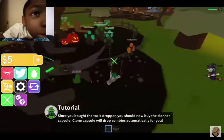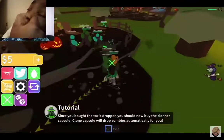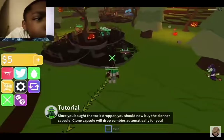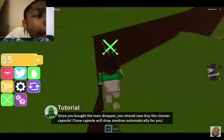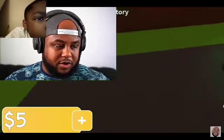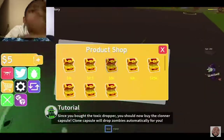All right, let's go get some more zombies. What about a tier three? Can I get one of the tier threes? Tier threes are a little strong, guys. Okay, tier one. I'm almost dead — this guy wants me so bad. Since you bought the toxic dropper, you should now buy the cloner capsule. Okay, that's 300 bucks though, bro. Like, I don't have 300 bucks. Maybe I should get 300 bucks.